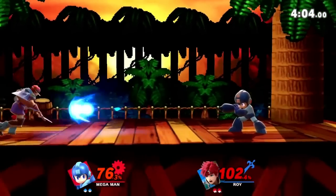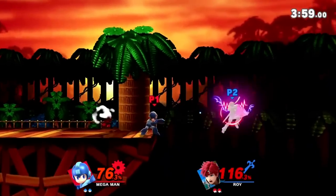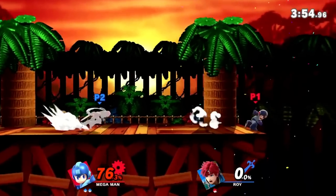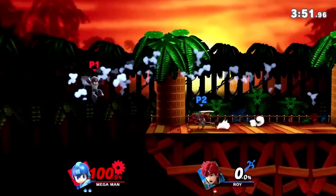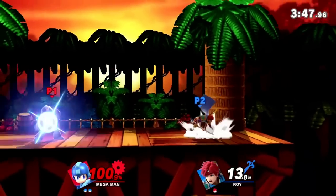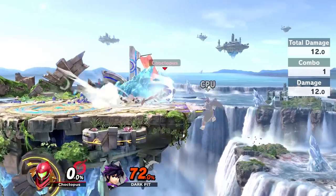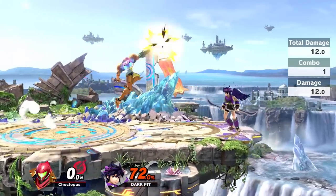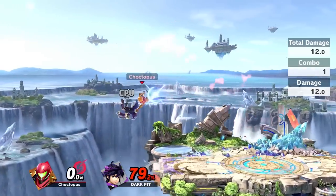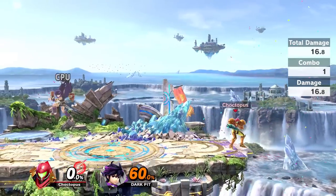Next up we have Mega Man, whose meteor smash is pretty unique because Hard Knuckle actually detaches his hand from his body, so it requires some spacing. Also, you don't have to short hop in some cases, because you're going to want to be well over your opponent. Mega Man is pretty light, and his recovery is decent with Rush. The hitbox is smaller, but it's just going to take some practice. Then we have Samus, who is generally a well-rounded character. She's floaty, has projectiles, and has a versatile kit, so give her a go. Her down air is a pretty nasty spike if you can land it.